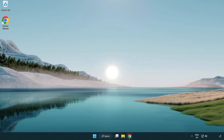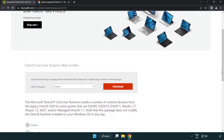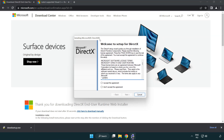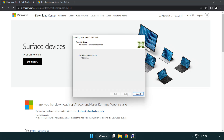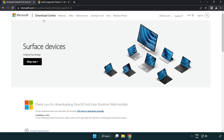Open an internet browser and go to the website — link in the description. Click Download and install the downloaded file. Click I accept the agreement and click Next. Uncheck Install the Bing Bar and click Next. Once installation is complete, click Finish. Close the DirectX website.